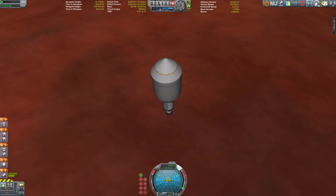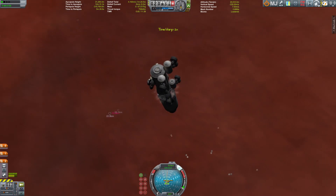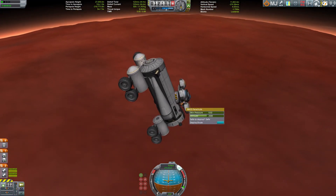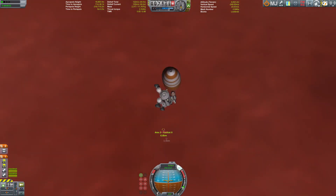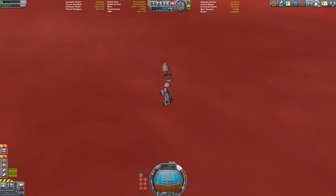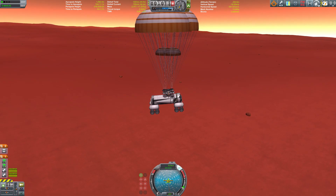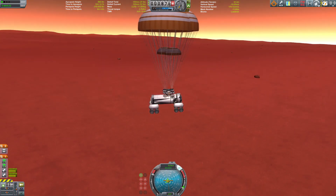There it is, the second rover, and once again we have a lot of fuel left. We just decided to dump it on Duna — isn't that what humans always do, they go to a foreign place and just mess it up? Well, these are Kerbals not humans, so maybe it's all a big misunderstanding. The second rover is heading down to the surface and we're very close to our landing zone.